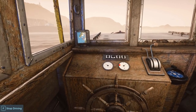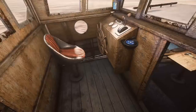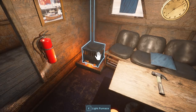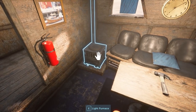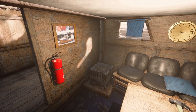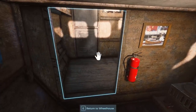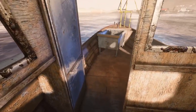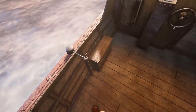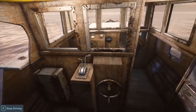If we press F, we can actually get out and walk around the boat. Imagine when we get the bigger boats — this is going to be really cool. We can go downstairs and just chill out. We can get the fire on for a bit of comfort in the winter because there are seasons in this game — winter, spring, summer, and autumn. So whatever season suits you best, you can go fishing in it. This is the little crew area down here. There's also an outside steering wheel so we can drive from the outside for exterior work.